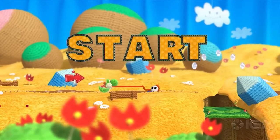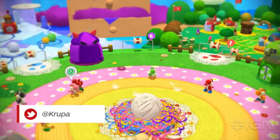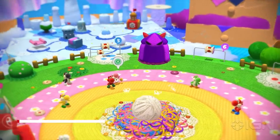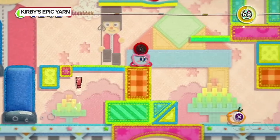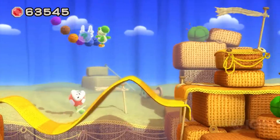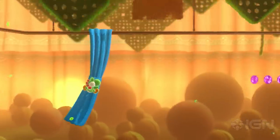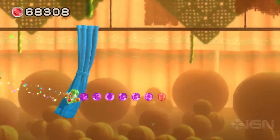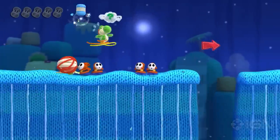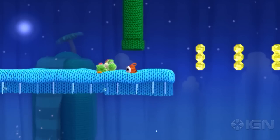Yoshi's Woolly World is surely a contender for the cutest game ever made. Dozens of knitted dinosaurs inhabit an island crafted from felt, foam, cotton wool and sequins. While Nintendo has already played with the style before in 2010's Kirby's Epic Yarn, Woolly World does a much better job of exploring its potential. It's always a pleasant adventure, with interesting mechanics dotted about, and occasionally it pulls it all together and creates some really great levels, which feel specifically designed around Yoshi, and those make it worth playing.